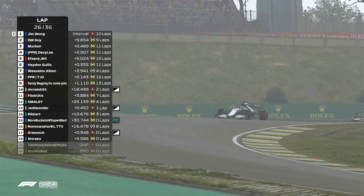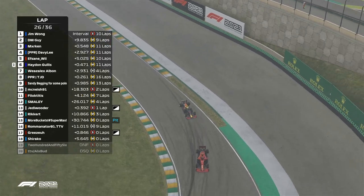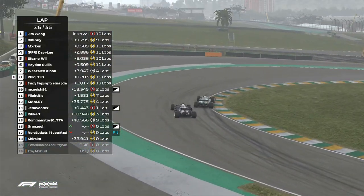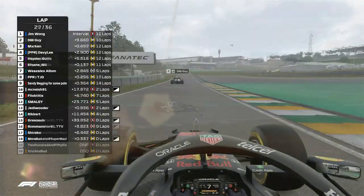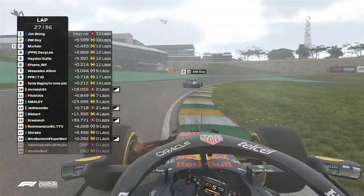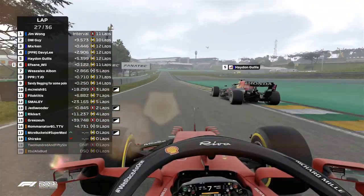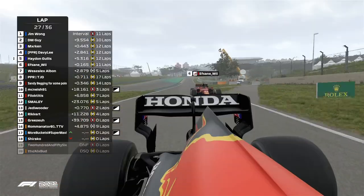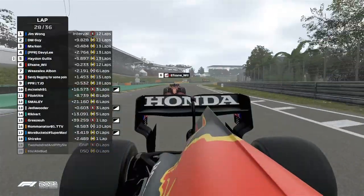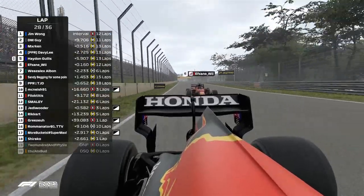That is Albon with a pretty nice move - he should keep that one. Because Weasley's on brand-new tires and TJT is on 16-lap old mediums, so I don't think there'll be much contest. Haydn Gillis plays this beautifully, parking his car right down the middle of the track, leaving Asfain no room for any move into turn four. That is now Haydn Gillis back into P5. Going a bit wide through turn three, he doesn't get the run he really needs.